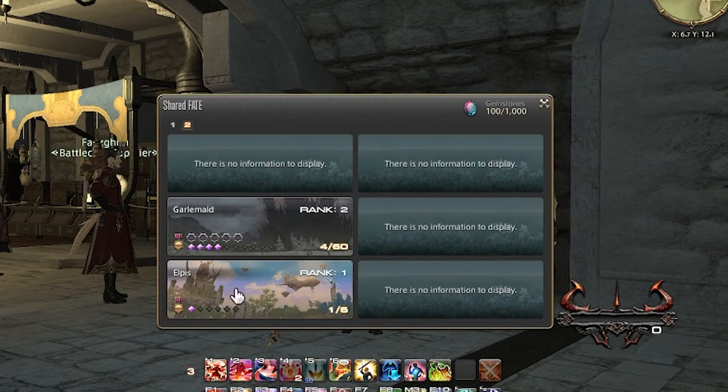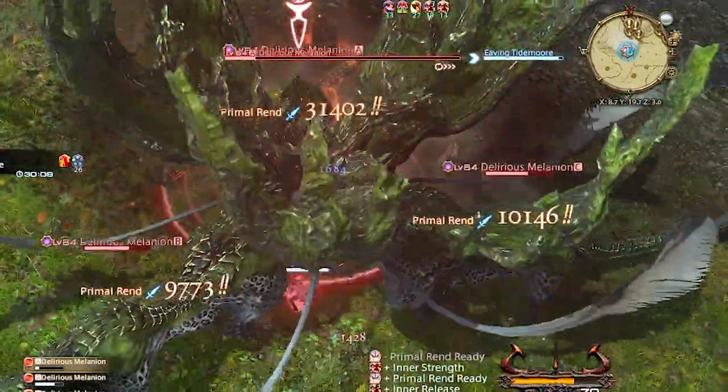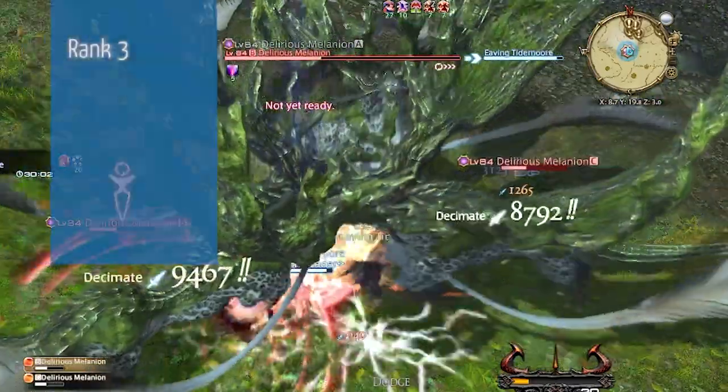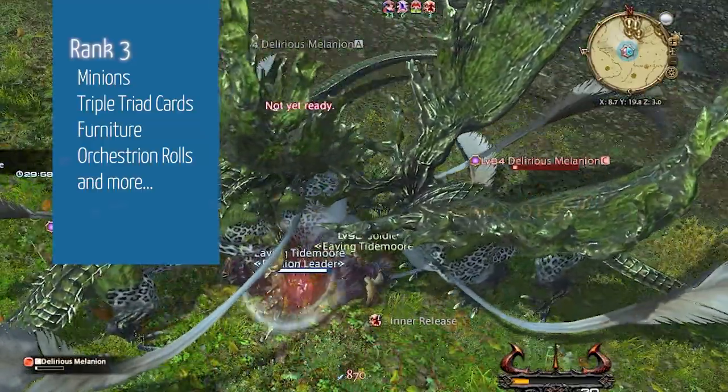Level one has rare crafting materials, which is the only other way of obtaining them besides the marketboard, is by sending your retainers out on Battle Ventures. Level two has a riding map that increases your ground mount speed — not very useful once you have flying though. And level three has various rewards like minions, Triple Triad cards, furniture, and orchestration rolls, to name a few.